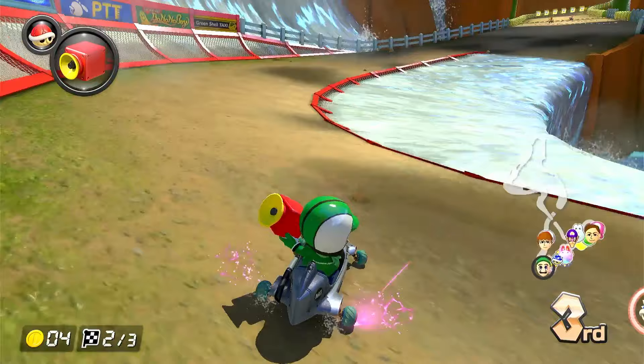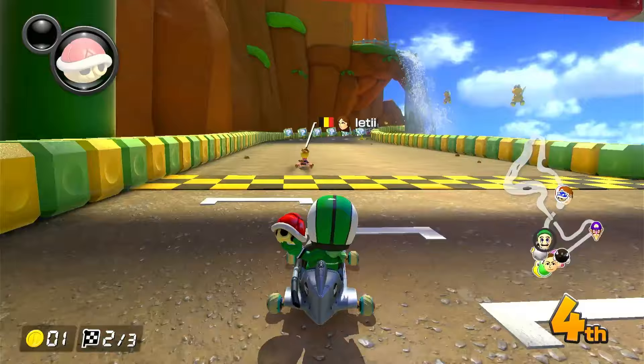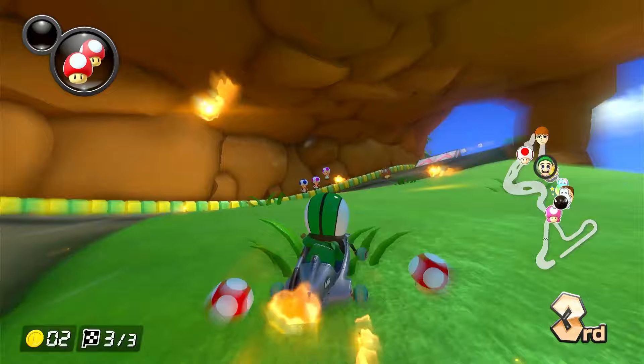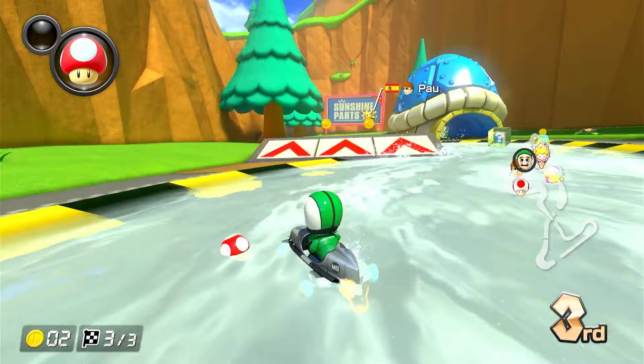Try and avoid that — that blue shell is just going for me regardless. I can be in whatever position and I'm always getting blue. We need to make a comeback here; I don't want first place getting too far ahead. Let's try and do this shortcut — I did a little bonk off the tree, but no problem. And we've got this other shortcut, should put us into second.